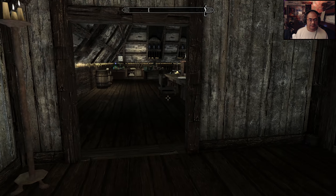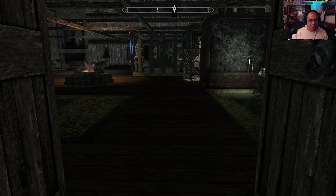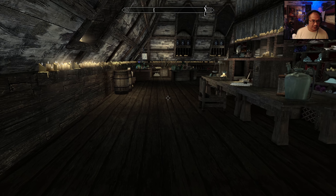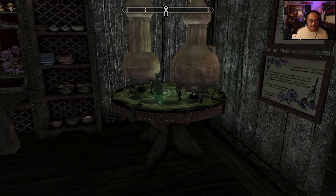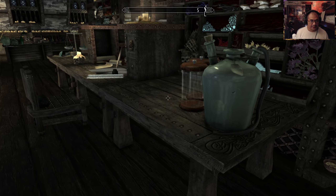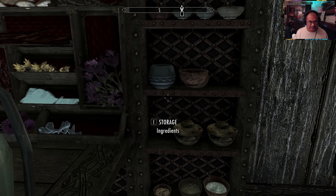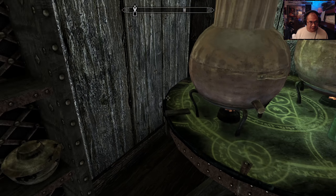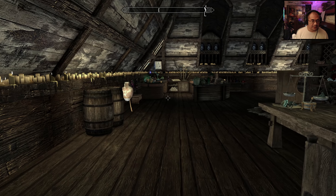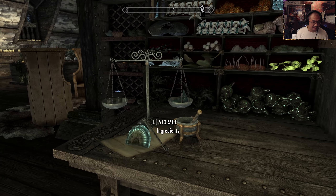Up over here. Door. Non-functioning alchemy area, but yet you can store ingredients. So maybe over there is where you can actually use the alchemy lab.